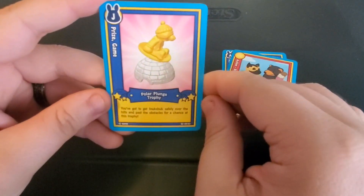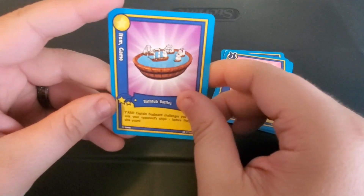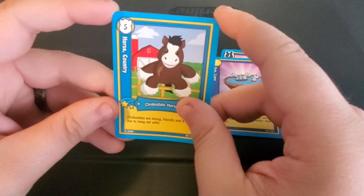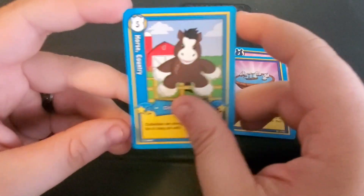Oh, we've already got this one too. Polar Plunge Trophy. And we have Bathtub Battles. Captain Dogbeard challenges you to sink the opponent's ships before they sink yours. And a Clydesdale horse. So some of these are definitely doubles. Clydesdales are strong, friendly, with a ton of fun to hang out with.